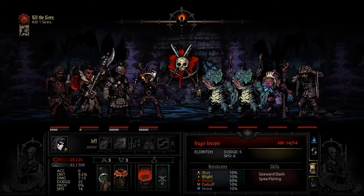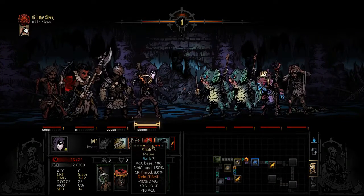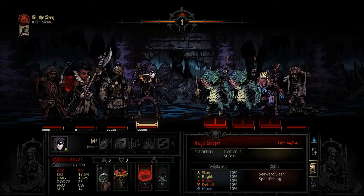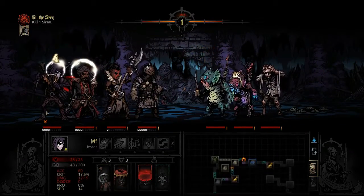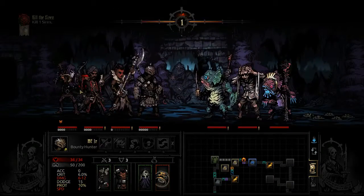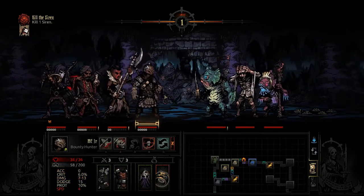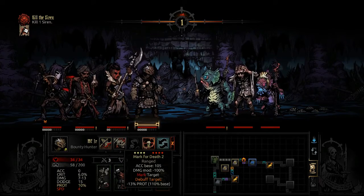We got some fish dudes here so our bleed isn't going to work super great, but we can do 18 to 29 with the old Jester, so let's take out one of these big bad boys right off the bat. I love this guy — even if that's all he did every battle, just take out one guy instantly. The Bounty Hunter's good too — you mark a guy and you just keep hammering him.